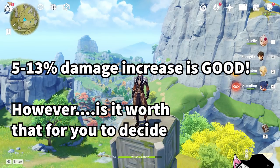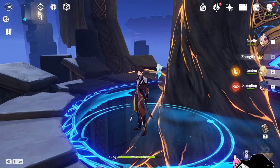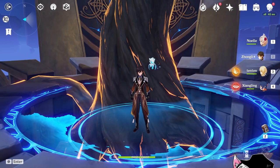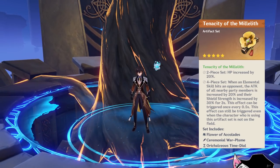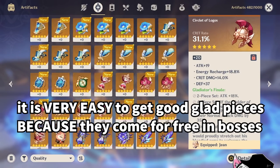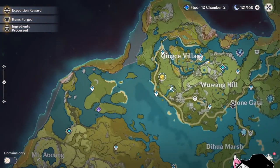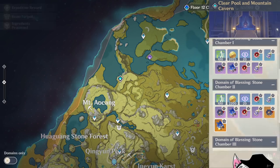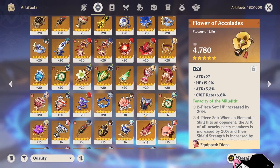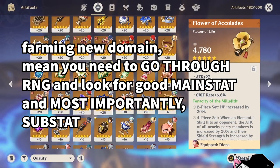But if you watched my previous video, you probably know where this is going. To obtain the new artifact, you have to spend Resin on the new domain. Is it worth your Resin to push for a 5% to 10% damage increase? This is even more true because Gladiator pieces come for free when you do world bosses, so you potentially already have a lot of good Gladiator pieces sitting in your inventory. Similarly, Bloodstained pieces more or less also come for free as a consolation prize when you farm the Noblesse domain.